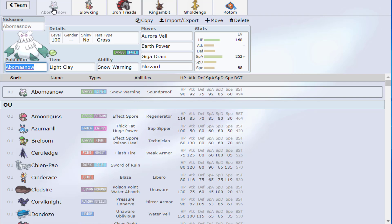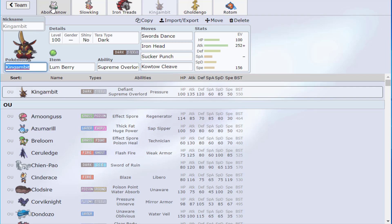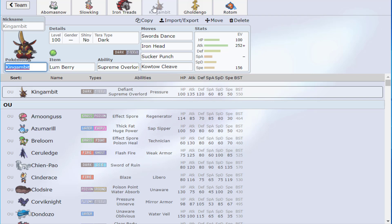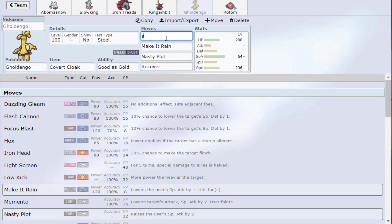I've thought about several different configurations, but since Abomasnow is mandatory, something has to abuse Aurora Veil or it's just dead weight. Chien-Pao could have been an option alongside Gambit, but Chien-Pao isn't meant to take damage anyway — you're not letting it get hit. Gambit is a mon that can afford to take damage AND destroy you at the same time. I have a Gambit version and I'm about to show you the Roaring Moon version.